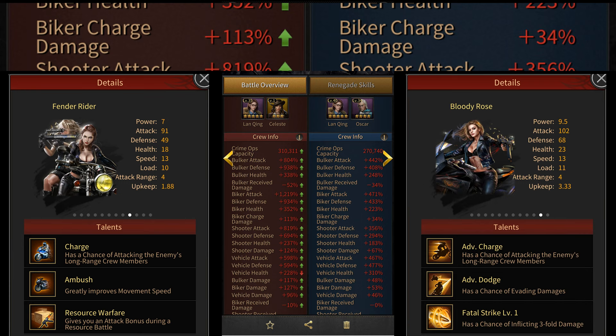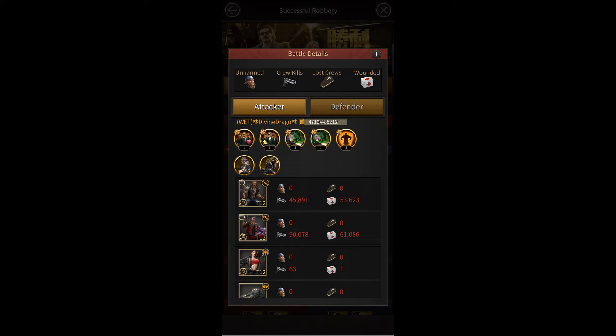If you want to see whether you're getting these buffs or not, all you need to do is check your troop composition in the report, and at the top where you're shown your vigilante skills, you'll also be shown your vigilante training room talents, and by tapping on them, you can check which talents are active during the battle.